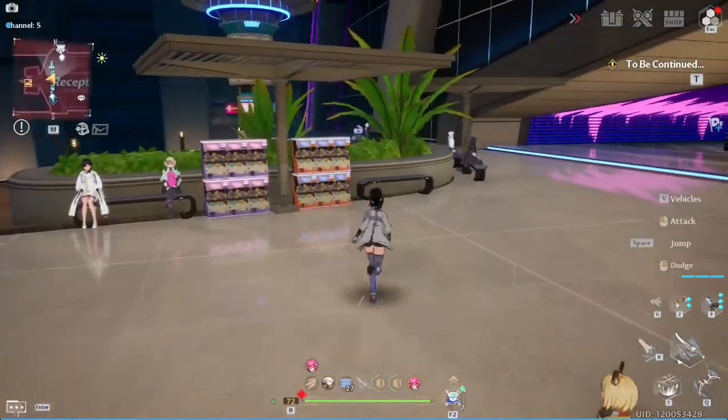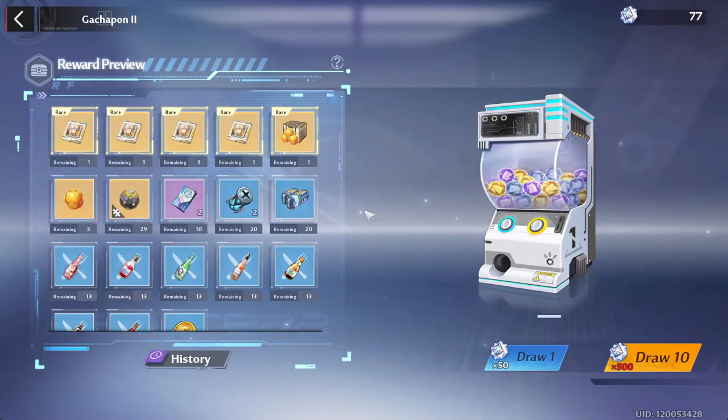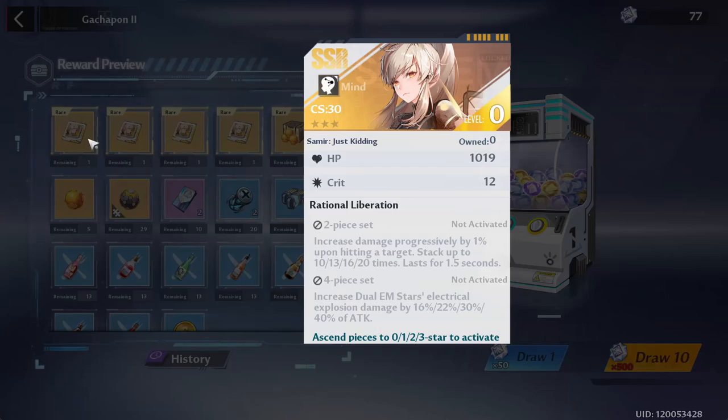The biggest one that you should prioritize over all of them is the Samir gotcha pawn. The reason why is because Samir matrix is one of two in-game matrices you're going to be using for in-game players. If you're a free-to-play, light spender, or someone that doesn't summon for matrix, Samir matrix is going to be very very good for you. Her two-piece increases damage progressively by 1% upon hitting the target, stacking up to 10 times, lasting 1.5 seconds — so basically a 10% damage increase.